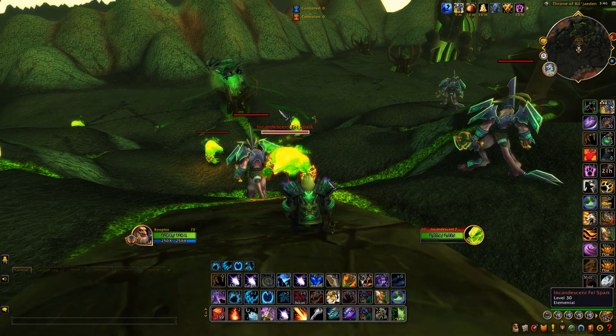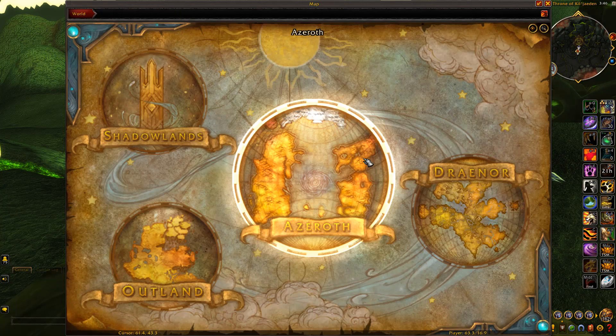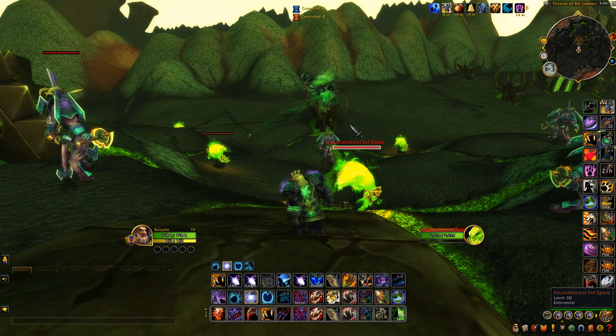To do this farm, you want to head over to this location in Hellfire Peninsula, right at the top part here. Once you get here, you'll find a whole heap of these green fire mobs. These guys have a chance at dropping a mote of fire.